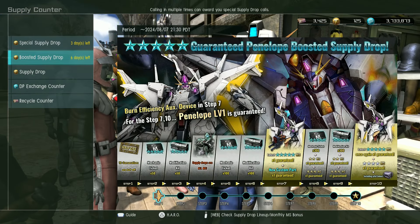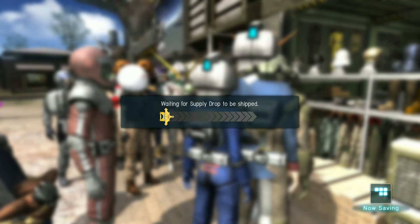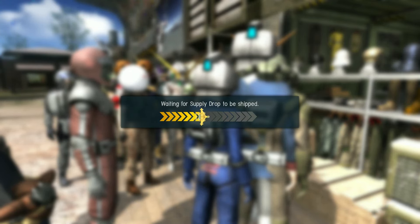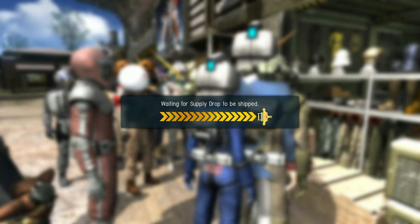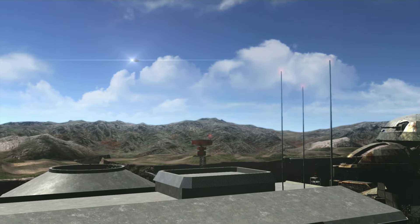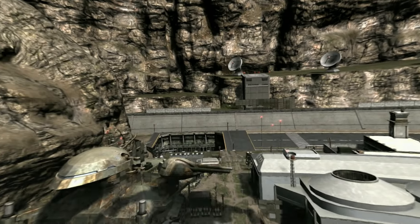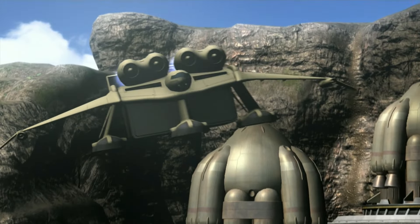I am definitely not upset by getting the Mass Production New Gundam — always nice to get something recent I didn't have already. That leaves us the first step on the Penelope banner. I think I'm going to keep trying to save tokens to actually complete the next four or five-star banner that comes up. But at least the login bonus means this 10 spin was basically free.